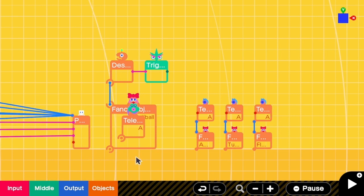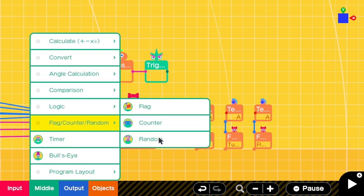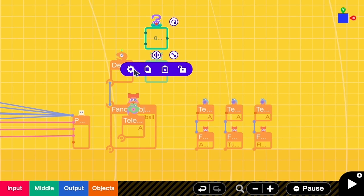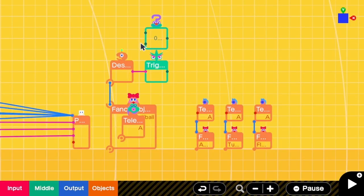Now that I have three items and want one of them to appear randomly, I need a random nodon to generate a number from one to three. If the number is one I will drop an apple, if two a turnip, and if three a fluff ball. Let's create a random nodon. In the settings, update timing is on change from zero because we only need to randomize one number, and the output range is three because we have three items. We have to randomize a number when an object is destroyed.